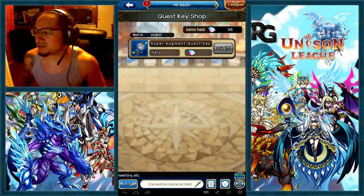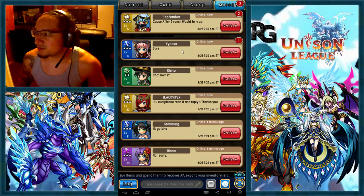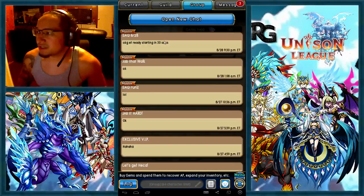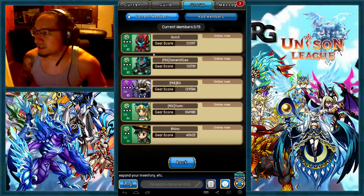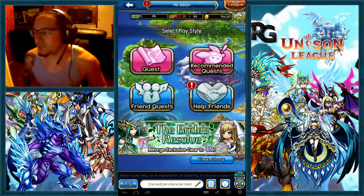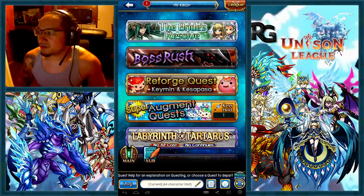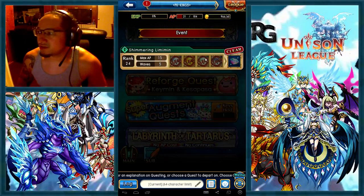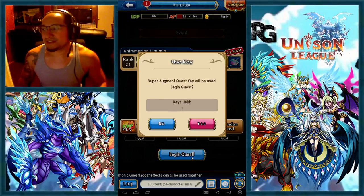I just started doing these runs a lot right now because I'm switching to hunter. You start a group, add your members, make sure everyone is ready — you need five members including yourself. Then you go into that group, make sure you have the key, go to events, then augment quest, then the shimmering lemon men, and start the quest.